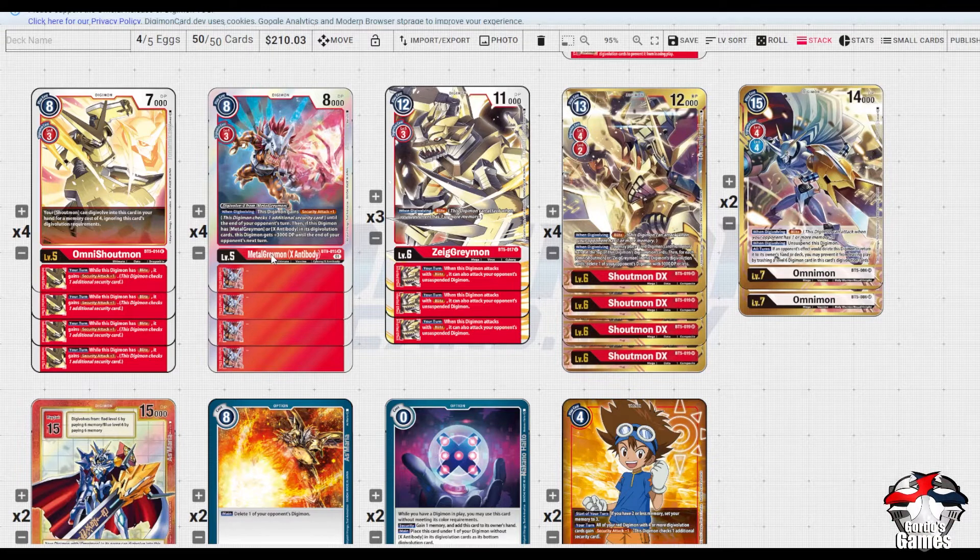Instead of Omni Shout X Ante, I've gone for Metal Grey X Ante. Being able to get there and put this Digimon down, you get security tech plus one when Digivolving. With Blitz being part of the deck, you go into this then into a Zeig - you're swinging for two checks - or you go Metal Grey into Shoutmon DX, put an Omni Shout in the stack, and there are three checks you're doing.